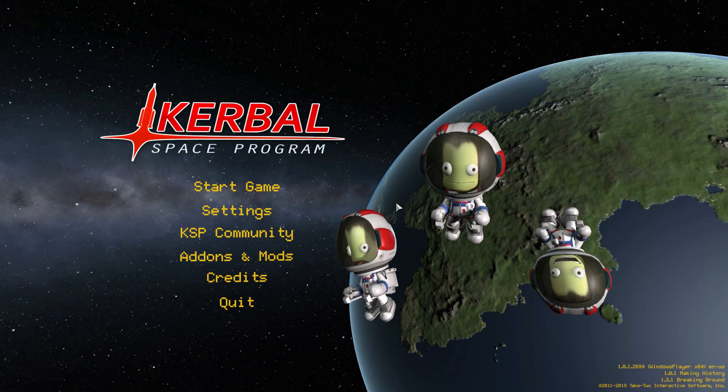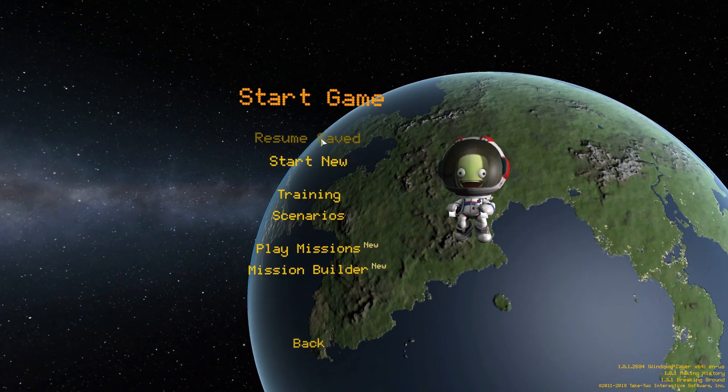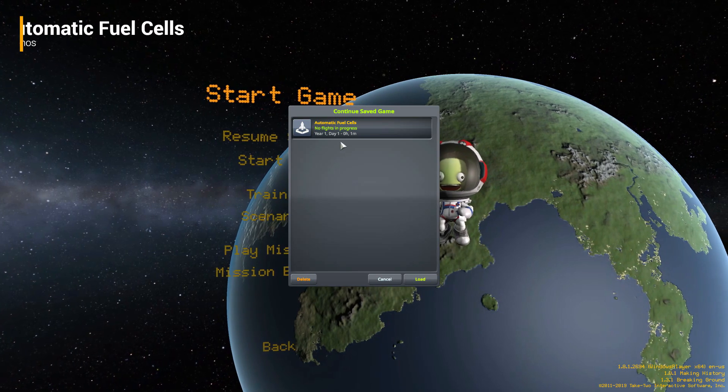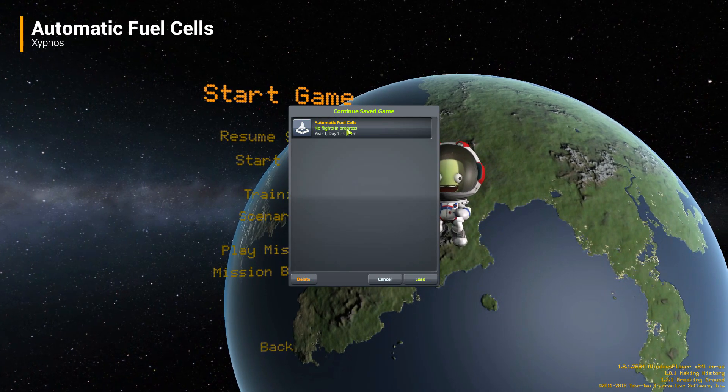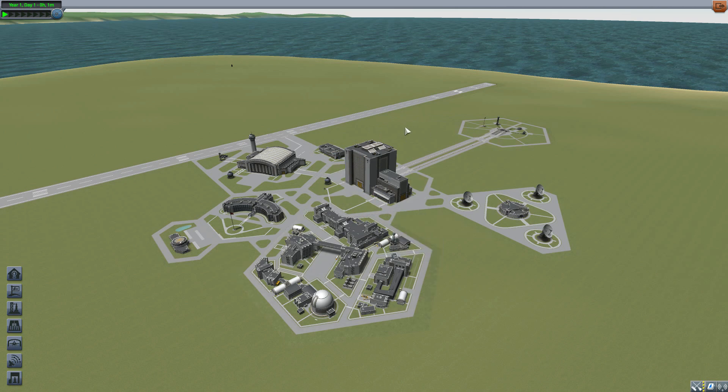All right, hello everyone, and welcome back to Codabo Space Program, where today we are having a look at the Automatic Fuel Cells mod, which is being made by forum user Zephos. What this glorious little piece of work looks to add into the game is a simple little plugin that will automatically toggle your fuel cells on or off, depending on your energy levels.